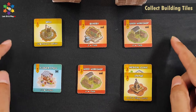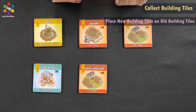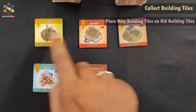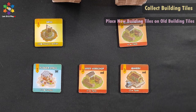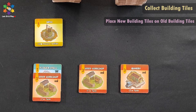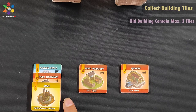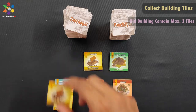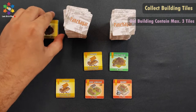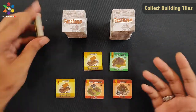You can pick from either the new building or old building display. After taking two tiles, players can keep tiles in their hand up to 3 tiles. If you already have three tiles, you'll need to discard down before picking new ones. If the building tile deck runs out, you shuffle the discard pile into a new deck.